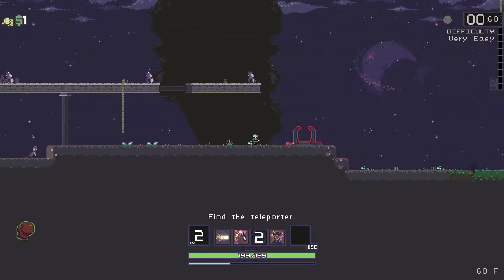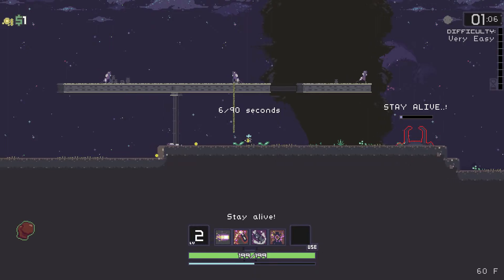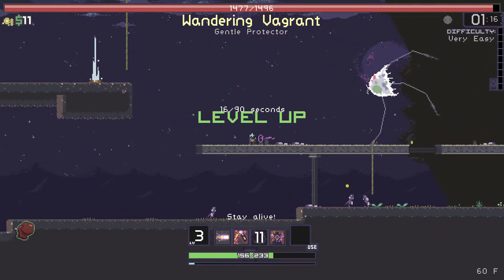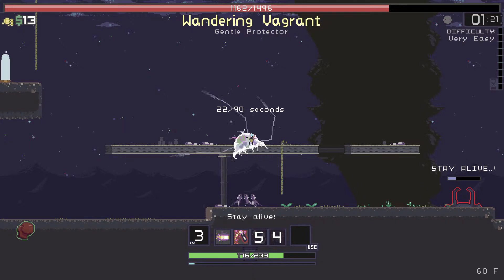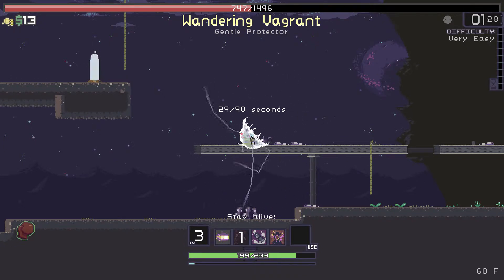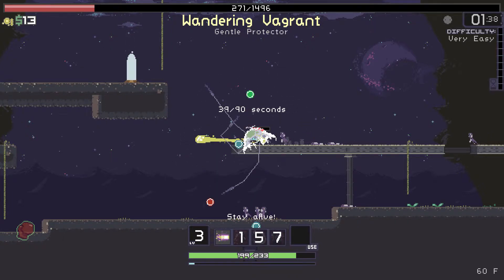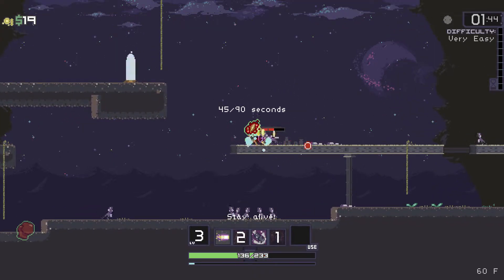All right, here we go. I haven't actually gone through the boss level and the final level and how that all works yet, so maybe this will be the run. The video was definitely too long last time, so we'll split it up. These fire guys are probably my enemy because their flame scales and does so much more damage later in the game — they can one-shot you sometimes, depending on if you're playing a weaker class.